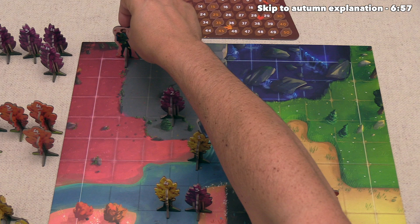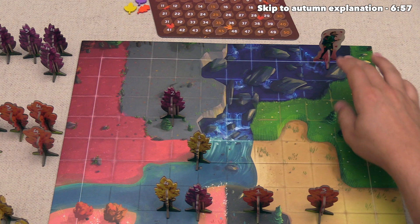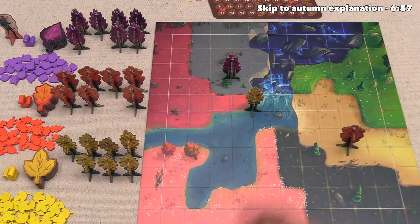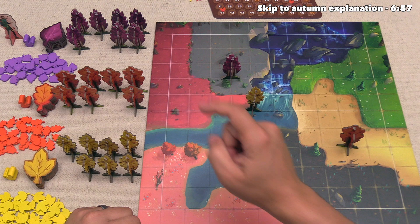The hiker will continue moving along scoring these rows, and then finally when it gets to the top, it will go over and start scoring all of the columns. Once every row and every column has been scored, we can then move on to the next season, which will be autumn — but we'll talk about how that works in just a few turns.